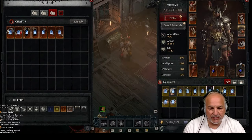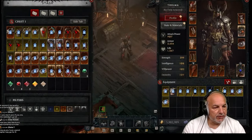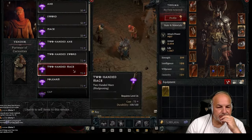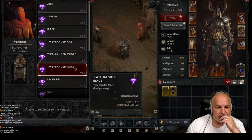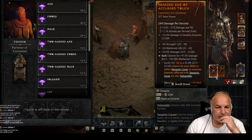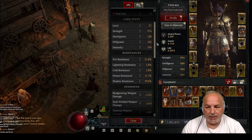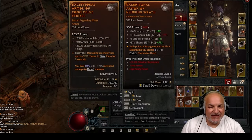Now you've successfully completed the Cathedral of Light capstone and you are in world tier 3. The first thing you're going to do is go to the Purveyor of Curiosities vendor and gamble your obols. This will get you one piece of gear for every slot, which will give you the gear you need to start world tier 3. Also, before you venture out, make sure you check your resistances and ensure they're adequate. If you have any amulets or rings with sockets, gems are a good way to top up your resistances.